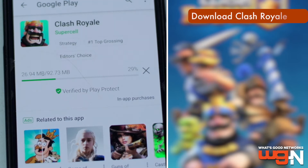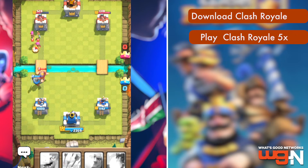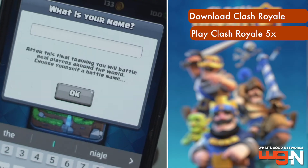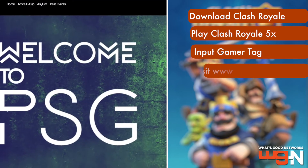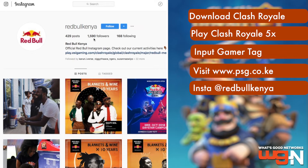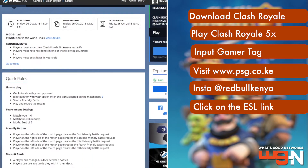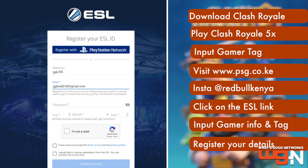Yes, that's what the winner gets. What they need to do is download Clash Royale onto their phones. You need to play the game five times before you get your gamer tag or gamer name. It gets you into the game so you understand the fundamentals — how to defend and how to attack. After that, it prompts you to put in a gamer tag that will recognize you online. Then go to the PSG website, www.psg.co.ke, or go to the Red Bull Instagram page at Red Bull Kenya, and you'll find the link to the ESL website where you input your gamer information and tag and register all your details. The website will automatically tell you if you're ready for the tournament or not.